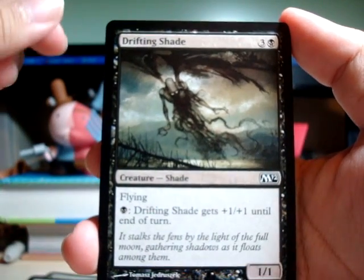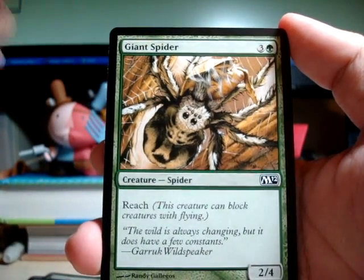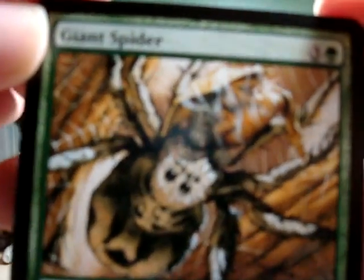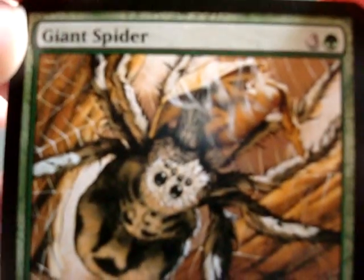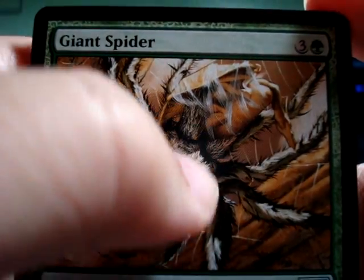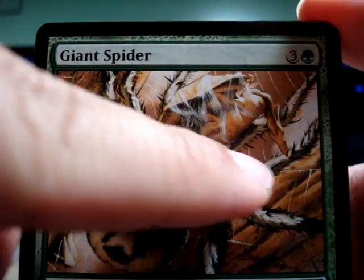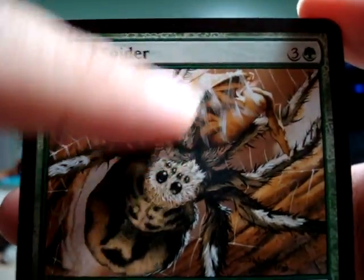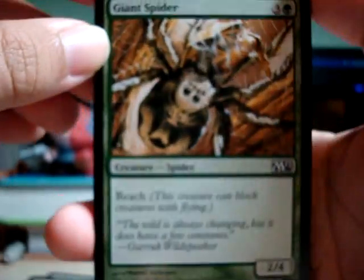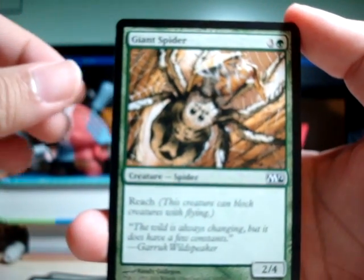Got a Drifting Shade and a Giant Spider — not a little one, but a giant spider. And it's got something in the art — is it like a pterodactyl looking thing over here? You can kinda see the head, the body, and the wings. Interesting stuff.